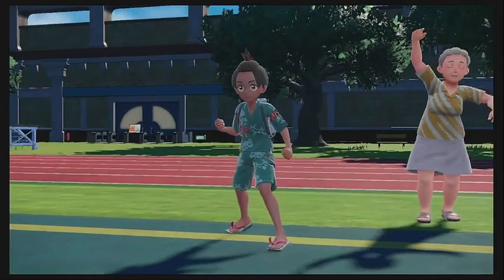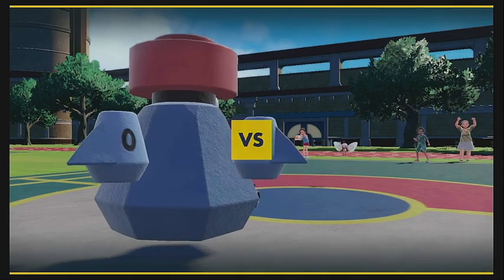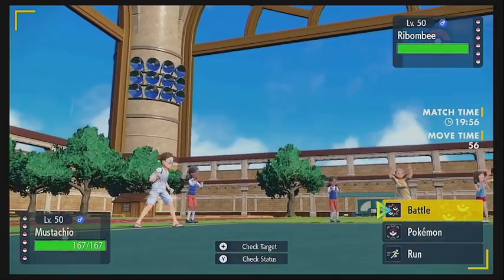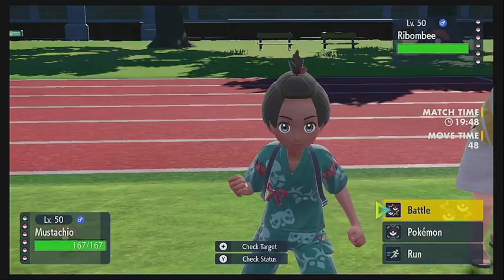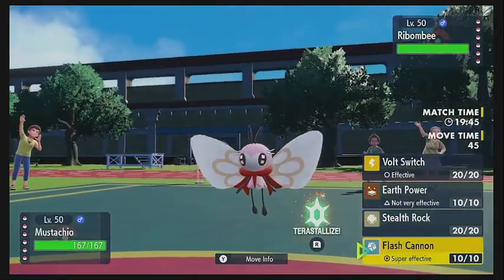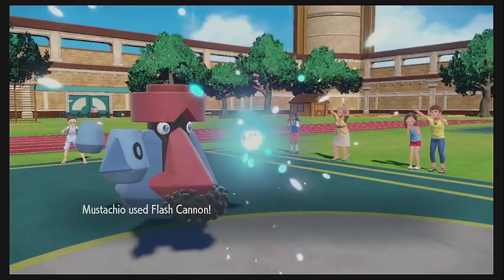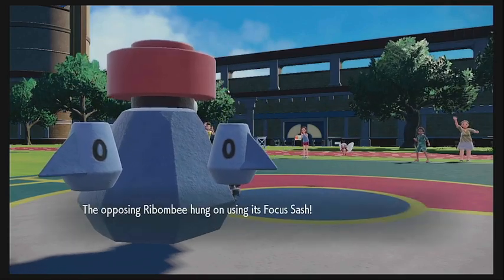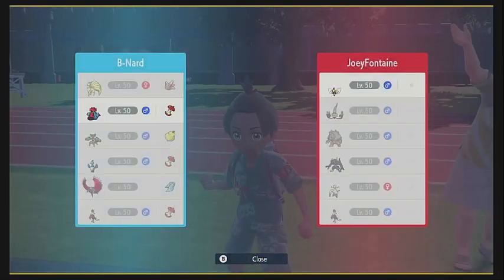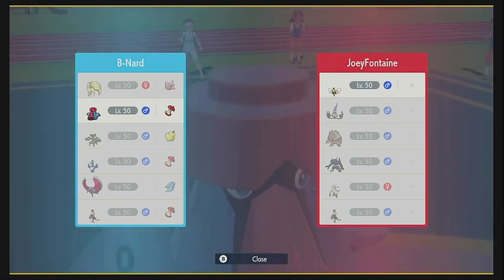Looks like he is going to lead with the Rabambi as we lead with the Probopass — that is definitely a better case scenario for us. This thing probably wants to set up hazards on us, so I'm not sure if I want to set up hazards right away on him. I think we're actually just going to go straight for a Flash Cannon to try to break this thing's sash. He does indeed go for a Sticky Web to get the hazard up, and we go for Flash Cannon in return — it breaks the sash, and he just hangs on.